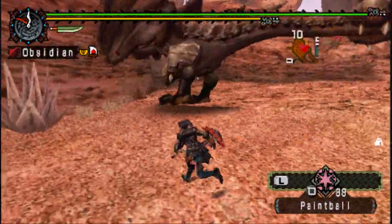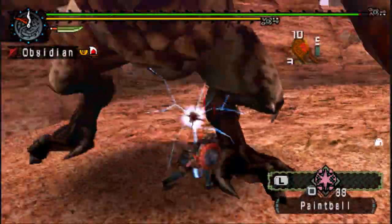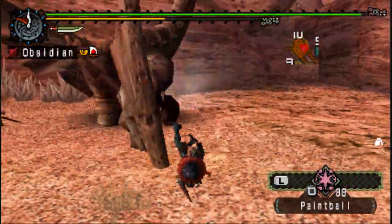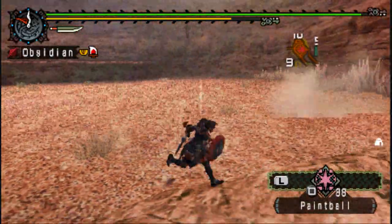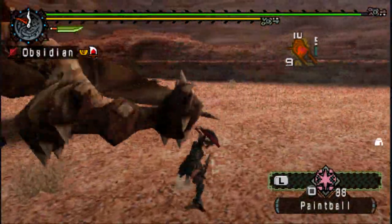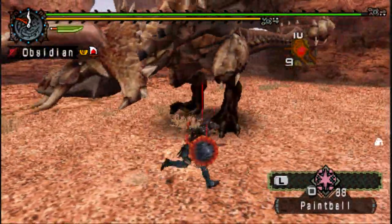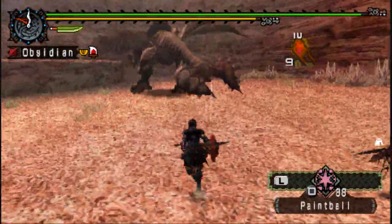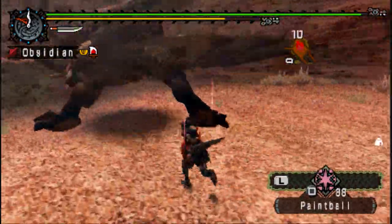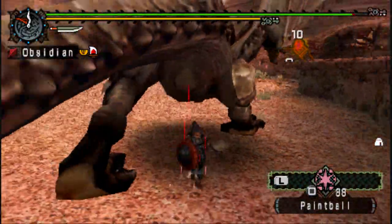Now if you've seen part 5 of this Let's Play series — the Monoblos quest — this is very similar actually. The only major difference between Monoblos and Diablos is it's got 2 horns instead of 1, and its weakness is water instead of thunder like Monoblos. Now I am of course using a Thunder Sword and Shield, but that's because the best Water Sword and Shield, Frost Edge Plus, by this point in the game is not going to do as much damage; it's got quite an inferior raw, and while the water element is high, it doesn't necessarily make up for the poor raw.